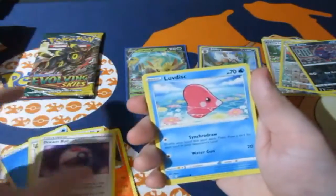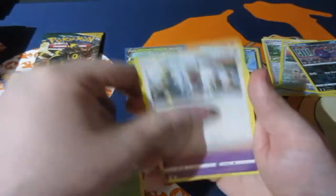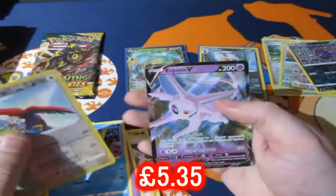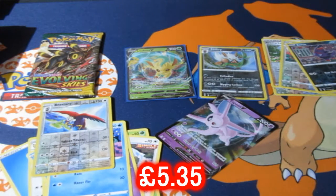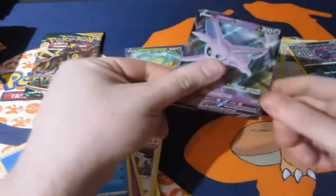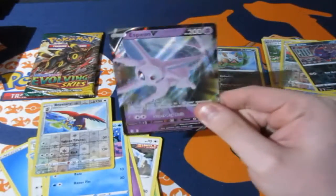Pyroar, Dream Ball, Slakoth, Flabébé, Calvana, Bravery Charm — oh you've gotta be kidding me. Oh my god. That's the third time we've got Espeon V in the same month. That's the third time we've just got him.